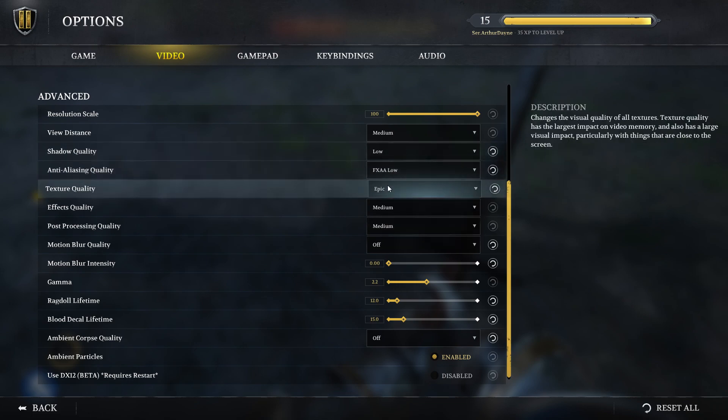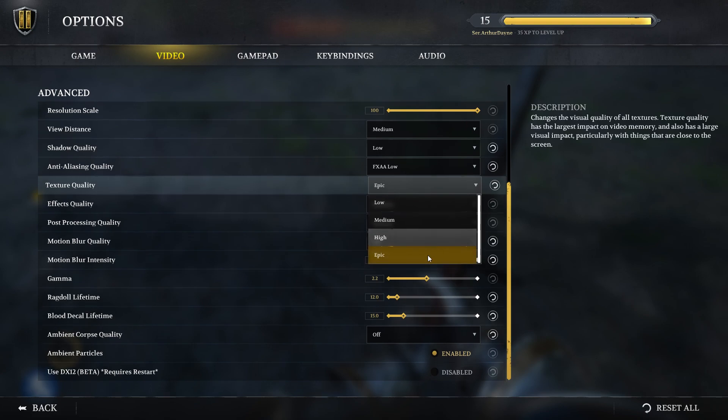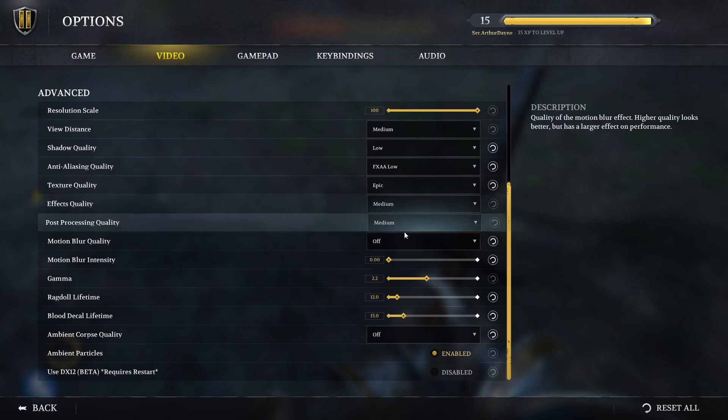Anti-Aliasing — I haven't noticed much difference so I keep it on FXAA Low. For Textures, I have it on Epic because even with only 4 gigs of VRAM the textures don't seem to be that large, and this setting doesn't really affect FPS since it only depends on your VRAM. If you have enough VRAM to support Epic quality textures, go ahead. If you notice stuttering, drop to High or Medium. 4 gigs of VRAM is probably the minimum for 1080p nowadays but it works fine on Epic. Effects and Post-Processing are on Medium.